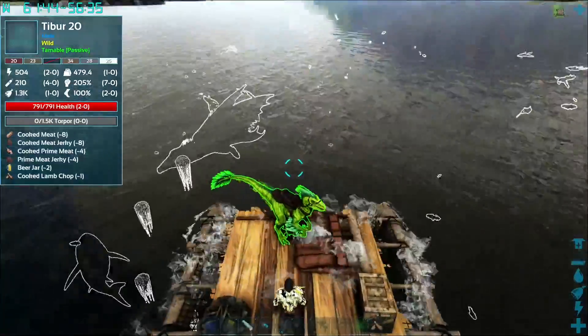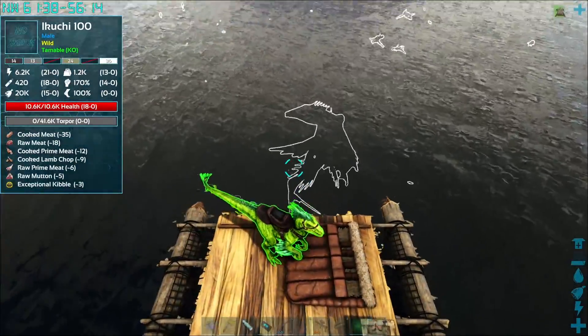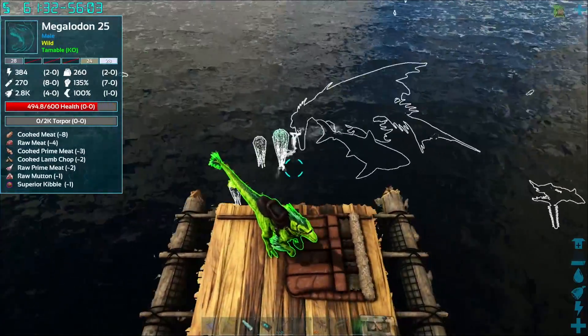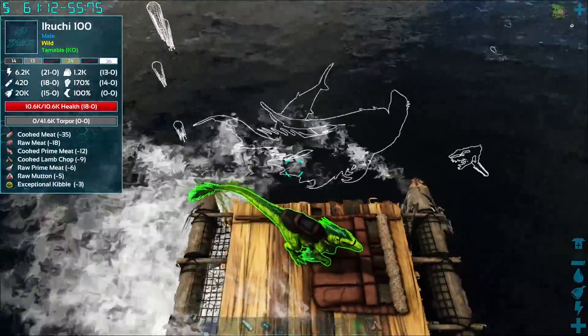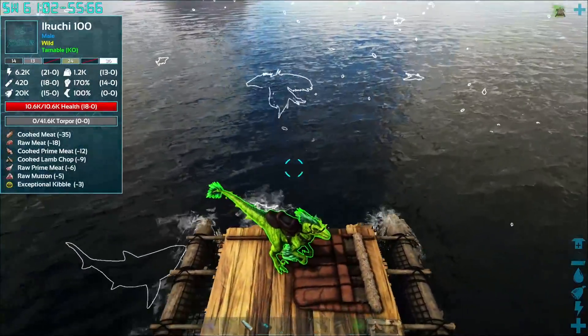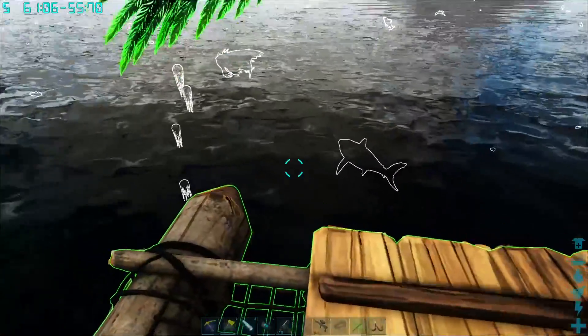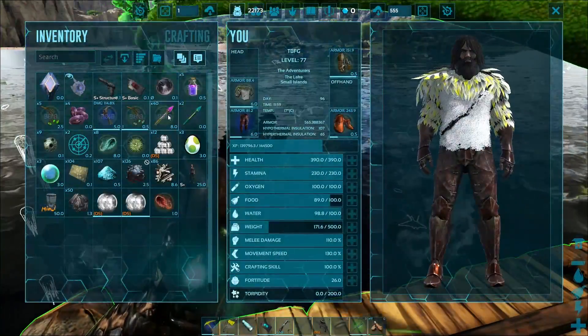What is that? An Uruku! Knockout tame, five mutton. Oh my God, look at that. Can we knock it out? It's amazing looking. We're on our way to Aberration, but I'll definitely stop to do this. Hold on, let's get our arrows — I have 40. How much does he have? 41,000. I don't know how much damage he does. There's another one of them — they're all over here.